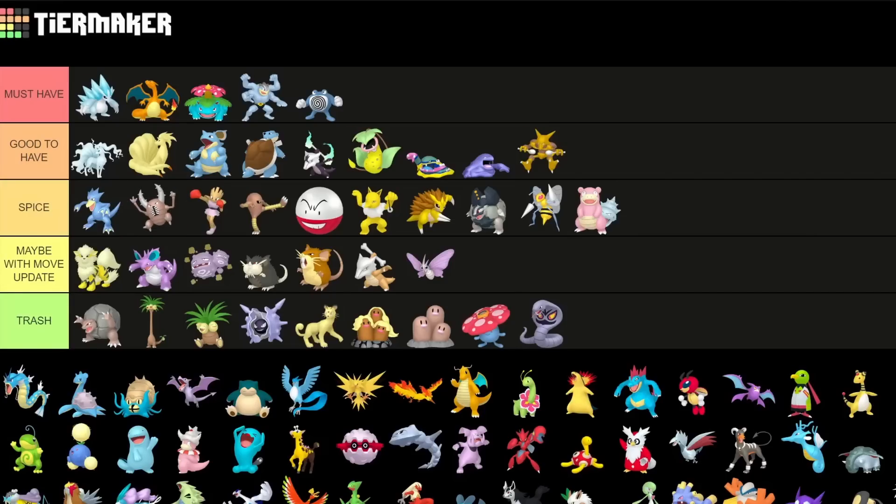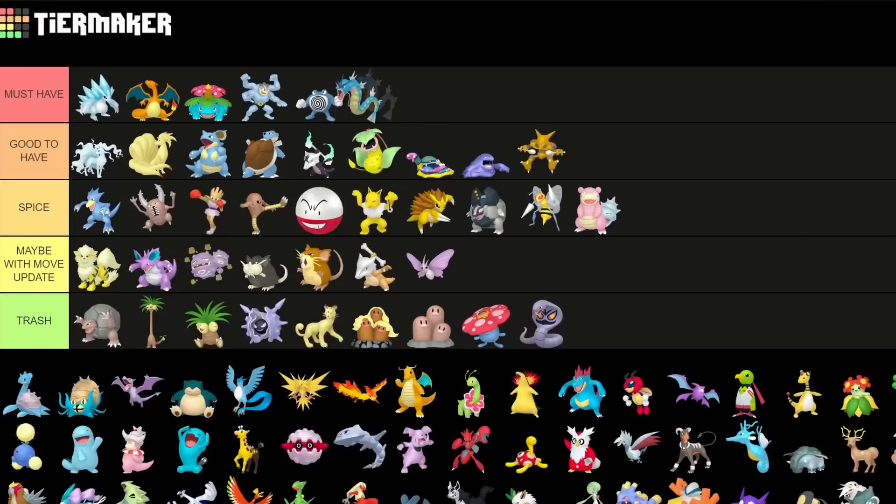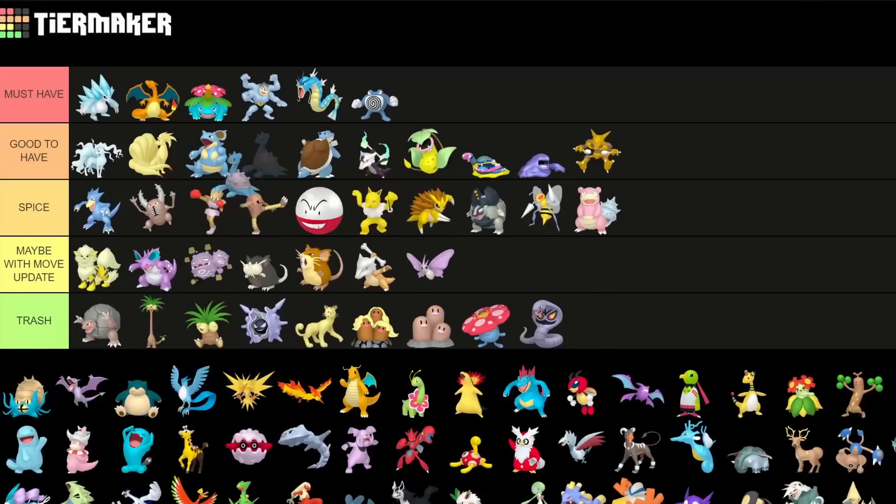Gyarados is definitely something I'd recommend building if you have a good one — it's cool for Master League as well as Master League Premier Cup, but also a great Water type raid attacker. It's a solid raid attacker with Waterfall plus Crunch or maybe Hydro Pump. Lapras next is a good-to-have Pokemon — not top tier but decent for Great and Ultra League. It kind of lost a little bit of potential recently but still a solid pick.